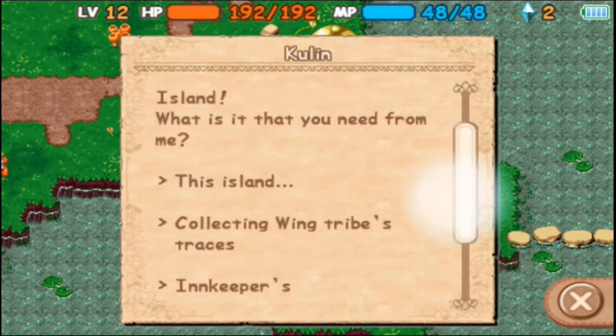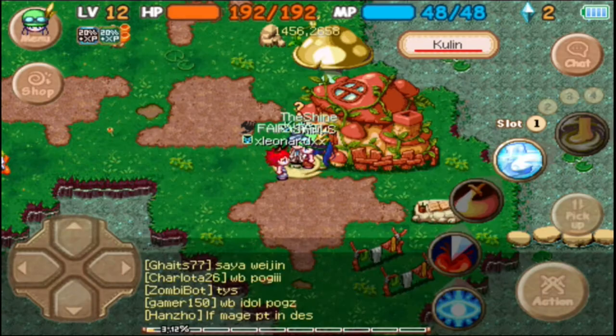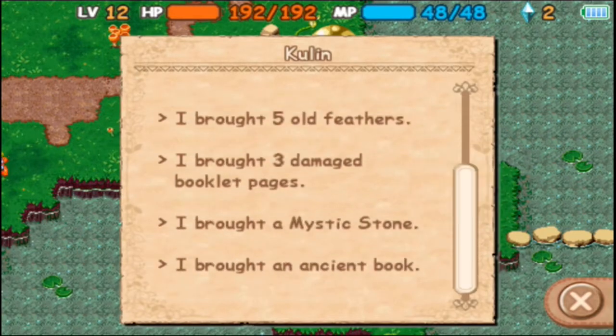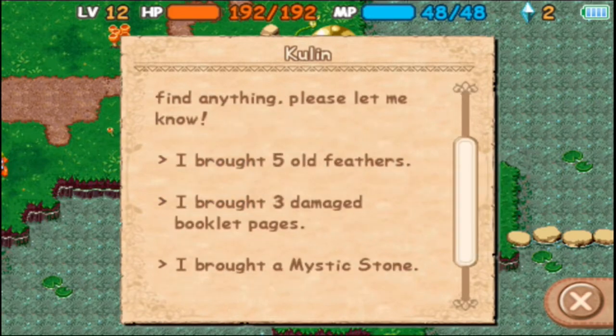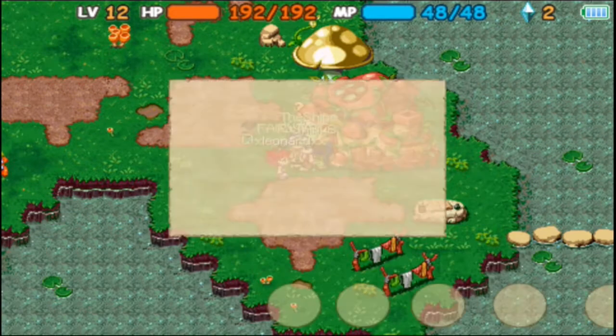Okay, so now let's go right over here — old feathers, there we go. Now let's come back down here: a mystic stone, and down here another mystic stone, last one. All right, there we go.